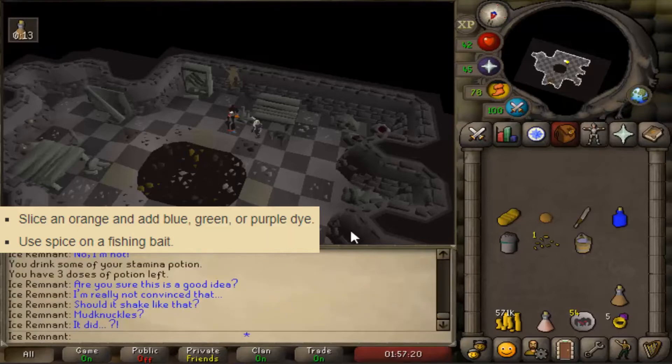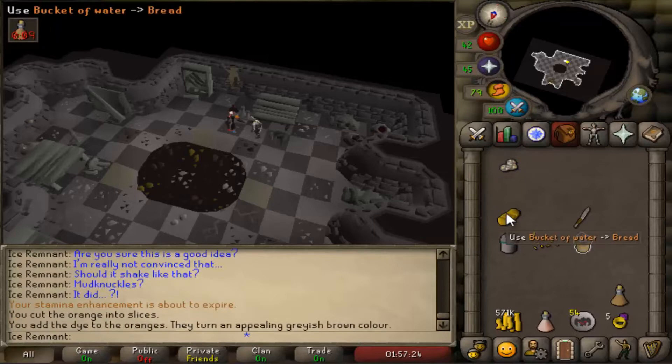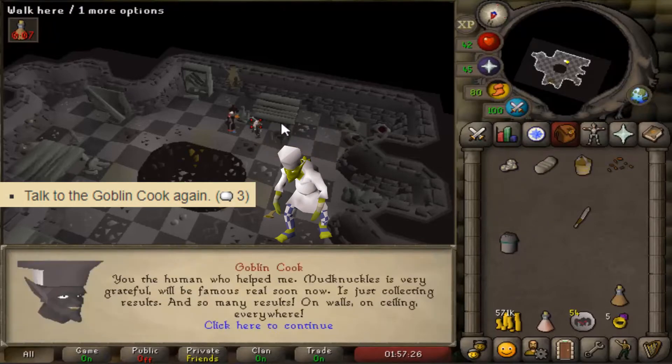Slice the orange and dye it, use the spice on the bait, use the water on the bread. Talk to him again with option 3.